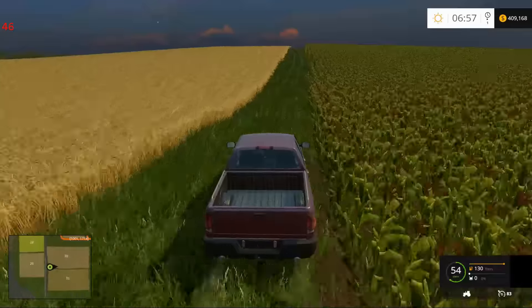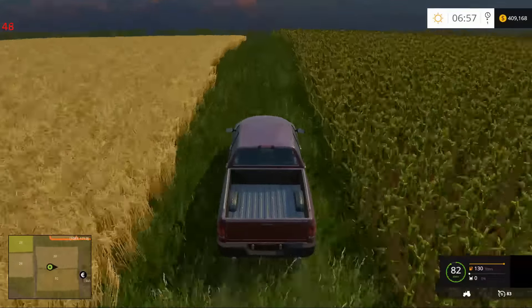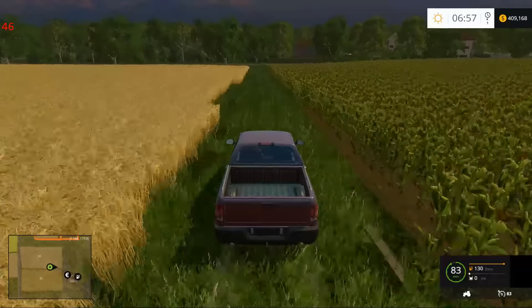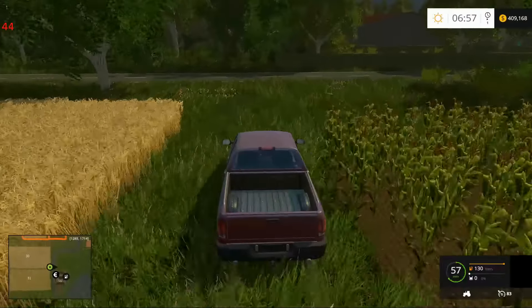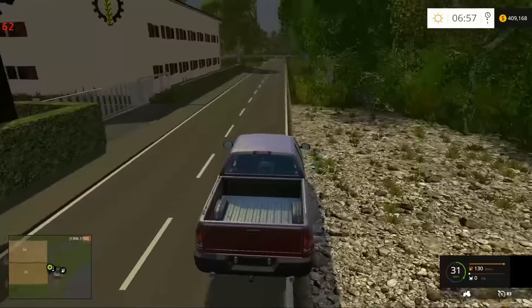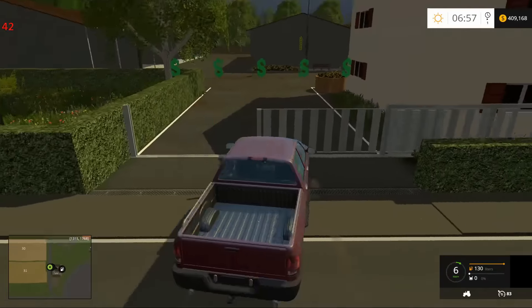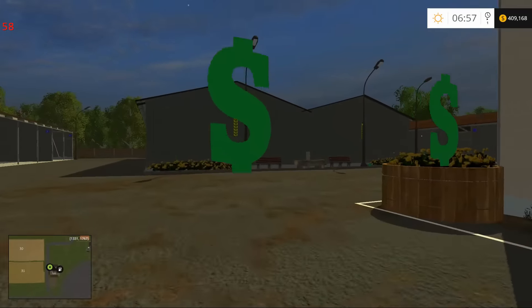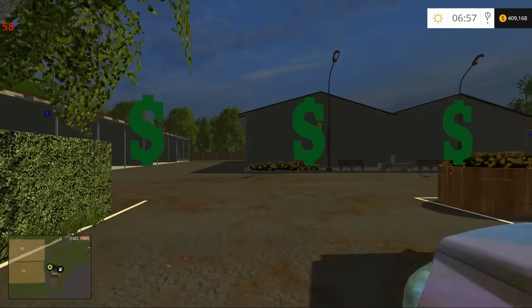We've got to head back down here for a quick look. Interesting sky on this map — it says it's sunny but it looks like it's about ready to storm. Oh, it is only 7 o'clock in the morning. There we go. A big wheat symbol, and once again, getting in a little further.